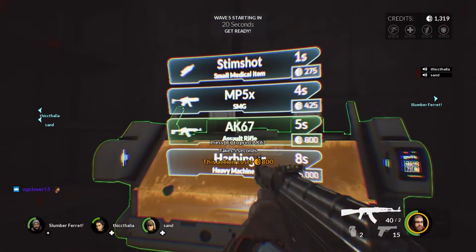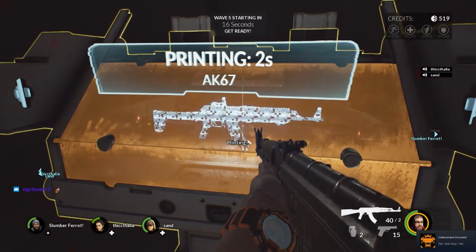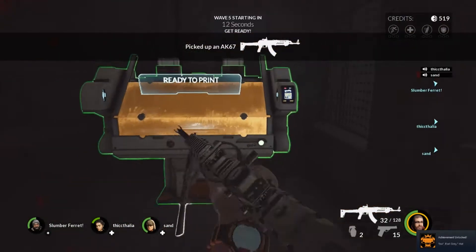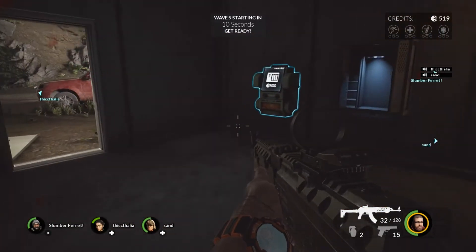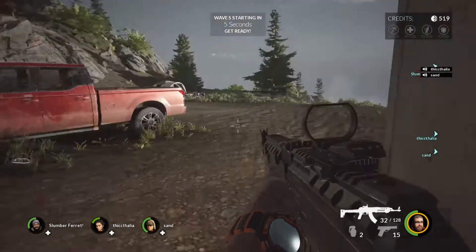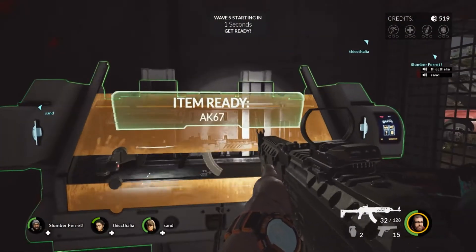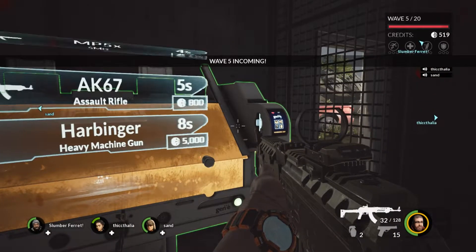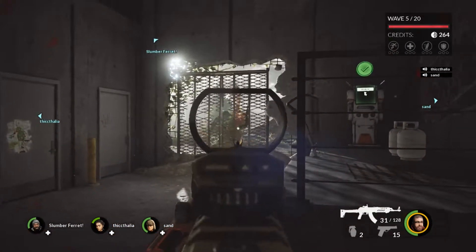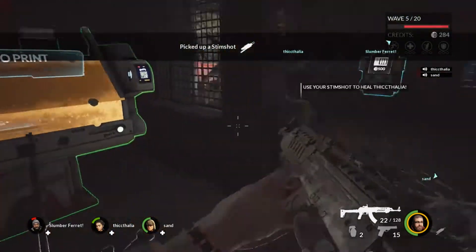I picked up the AK-67 just to try it out — it was the first gun I actually bought — and it's pretty cool. It has the red dot sight on it and hits pretty hard. There are different stations, and each of the buildings have those stations offering different stuff, so part of the game is knowing where everything's at.